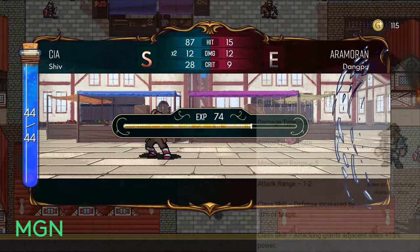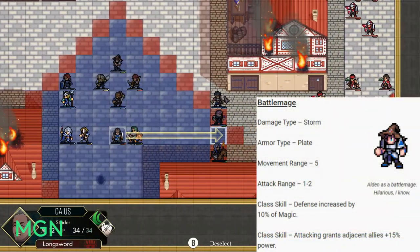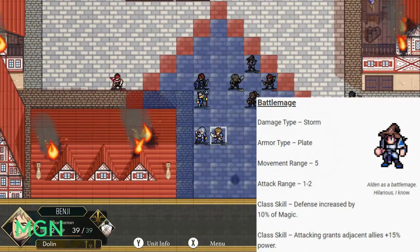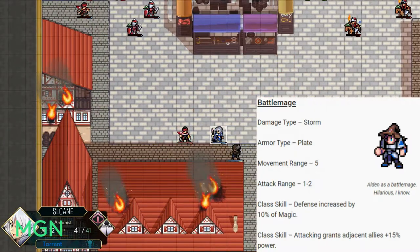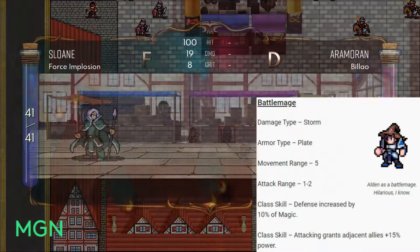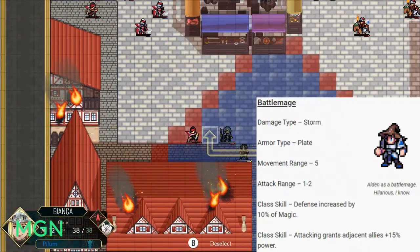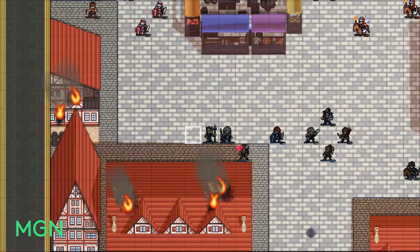Moving on to Battlemage — that is your second option for promotions at level 10. Damage type for Battlemage is Storm, their armor type is Plate. Their movement range will remain at 5; they don't have a lot of maneuverability. Attack range is still 1 or 2. Their first class skill is that their defense is increased by 10% of their magic — pretty good and not to be ignored. Second class skill for Battlemage is that attacking grants all your allies an extra 15% power, so attack with your Battlemage first, then follow up with your other units.